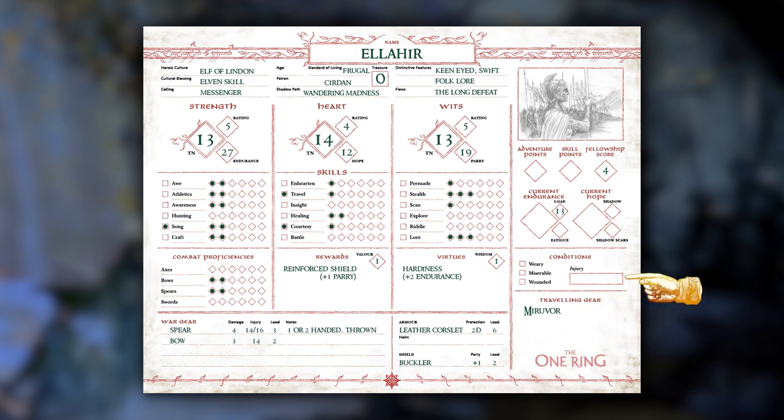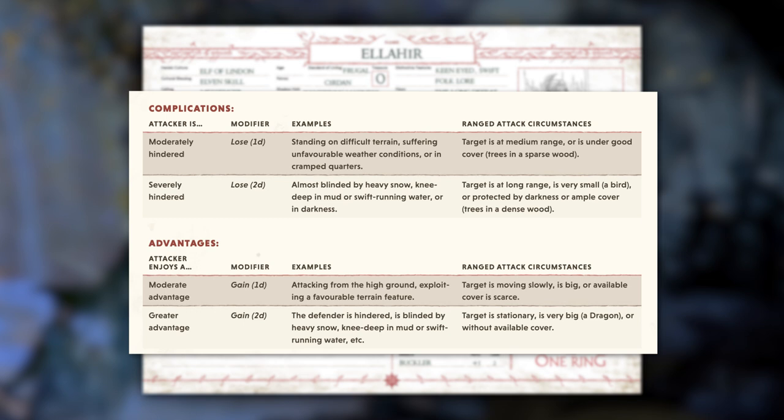If a character becomes wounded and you want to reduce the severity of their injury, any heroes who are not unconscious can take their action to perform a healing roll. A successful roll reduces the recovery time of a wound by 1 day, plus an additional day for every success icon, to a minimum of 1 day. Each hero can only try 1 healing roll per wound per day. Heroes and enemies can also gain advantages or remove complications based on a variety of circumstances by making a battle roll as their main action, as shown on the table on page 102. If the roll is successful, the advantage or complication remains for the next round; if one or more success icons are rolled, it remains for the rest of the battle.